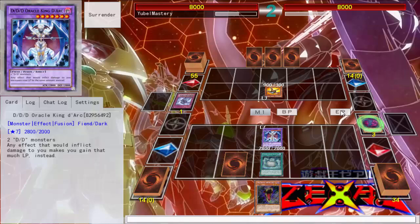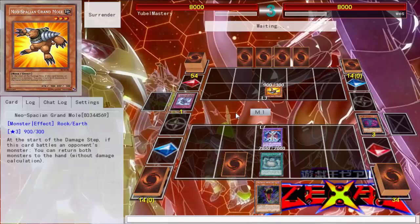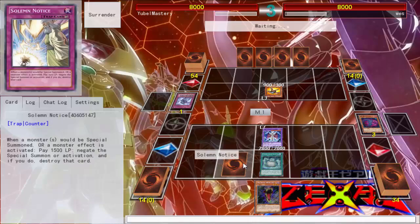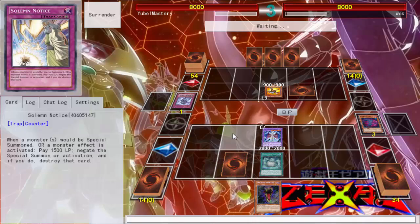It's just like Konami doesn't learn. You know how we had Judgment at 3 and that was broken, and we had Warning at 3 and that was broken — let's keep Notice at 3. I said on the GG ban list they could have gone ahead and hit Notice, they definitely should have, but they didn't, and because of that look at the conundrum that we are faced with.